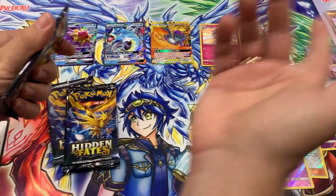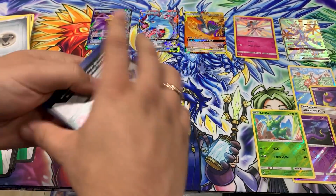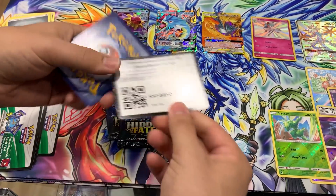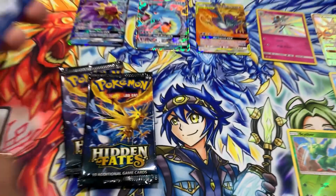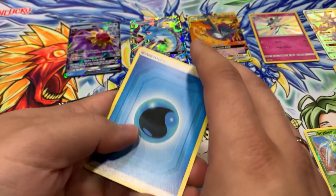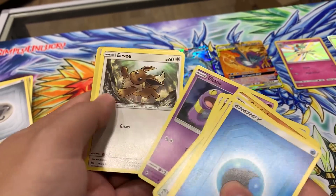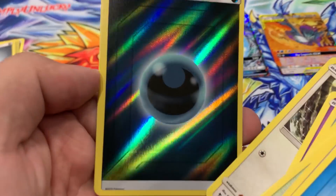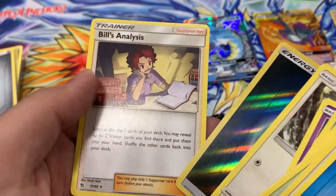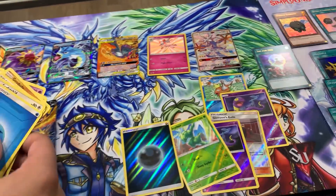Three more packs left - I don't think we'll get another shiny, but we're just gonna believe. Eighth pack - Water. Jigglypuff, Eevee. I like foil energy - it's darkness energy. Bill.